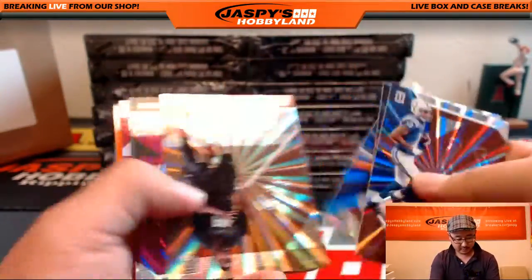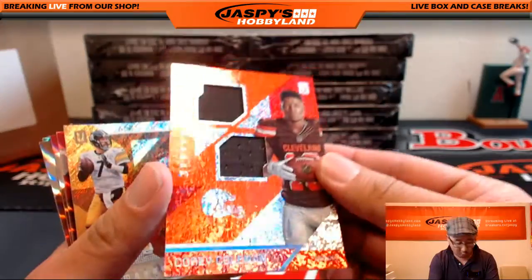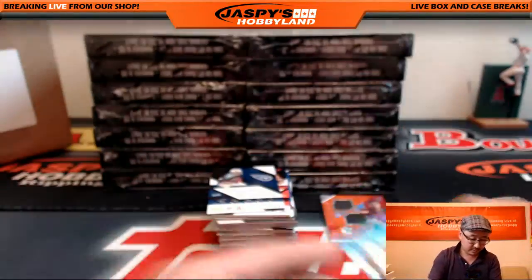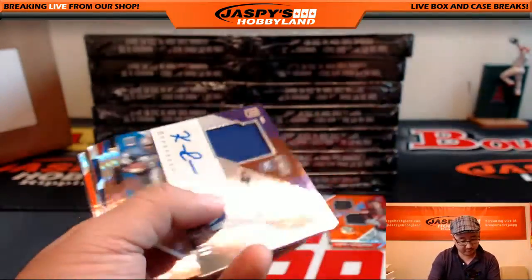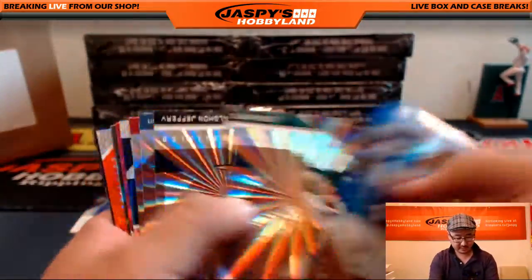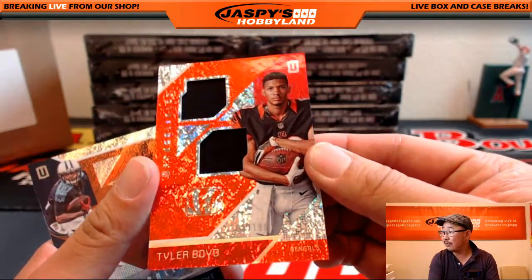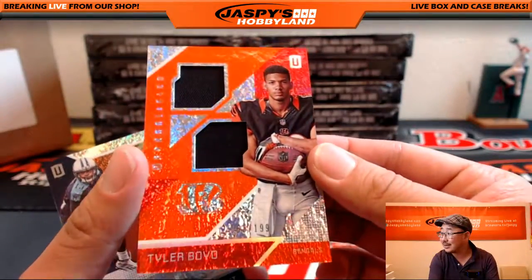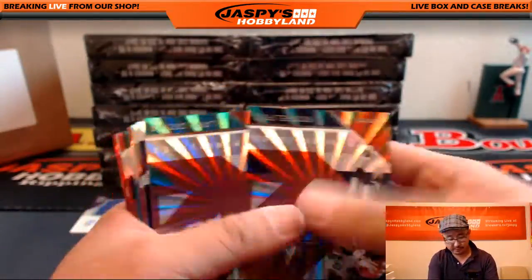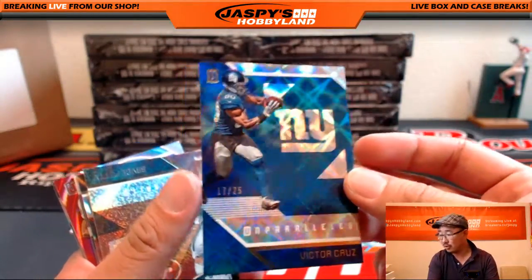All right, next box. It's hard to see the numbers on these. There's our first relic — dual relic, Corey Coleman, 188 out of 199. And there's our jersey auto — Kenan Reynolds, 156 out of 199 for the Ravens, going to David Nelson. And there's Tyler Boyd for the Bengals, 63 out of 199. These are going to look great in person — they look really good on camera already. That's numbered — 17 out of 25, Victor Cruz. Nice one for the Giants, going to Anthony C.